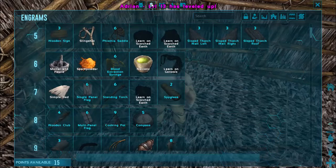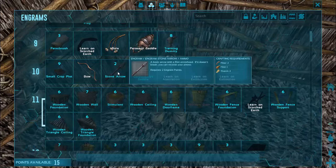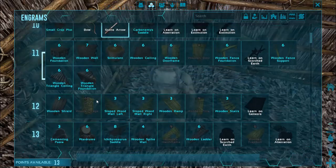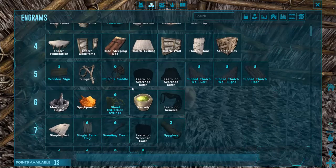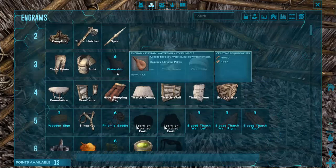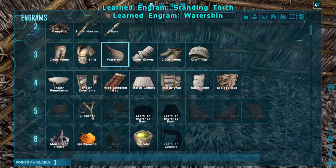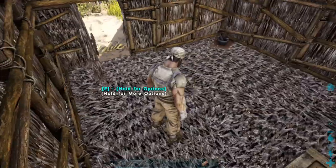Now we've got 15 engram points - you get more and more as you go up the levels. We're going to learn the stone arrow. We can also have the small crop plot at this stage. Cementing paste is important but we're not quite there yet. Now - if we're going to go for a walk we need the water skin, if we're going to stay around the base we need the standing torch. We can actually afford both of them, so let's take both. We'll get onto that in the next episode.